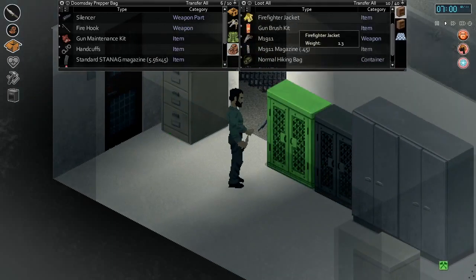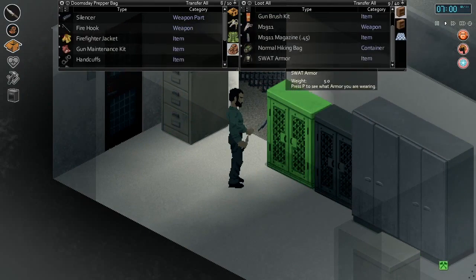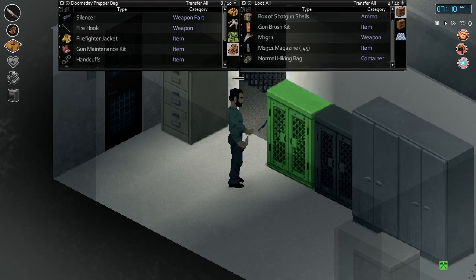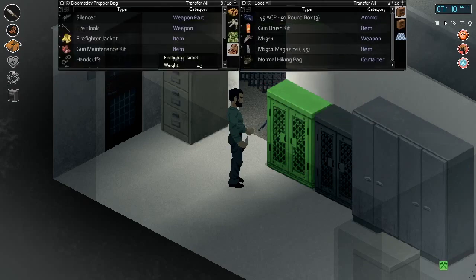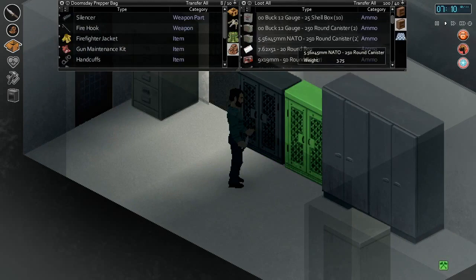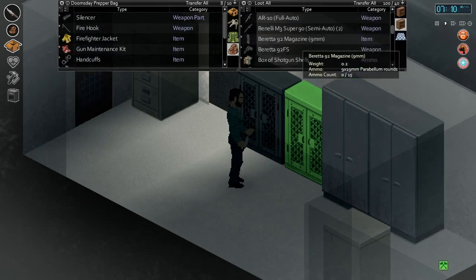Firefighter jacket — nice, we'll need that for our kiln. SWAT armor — yes, equip. That's so much better than the leather jacket we're wearing. Nice.